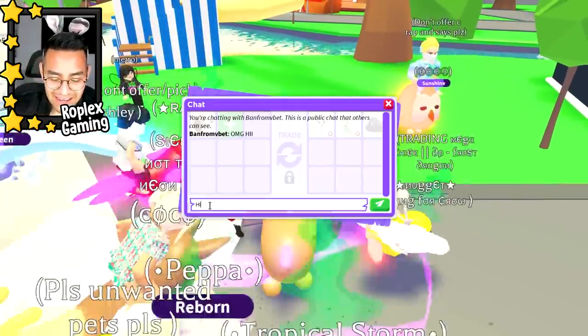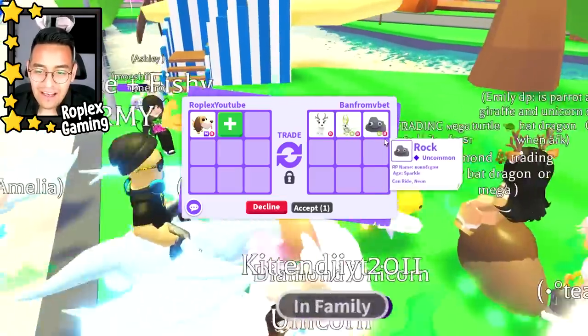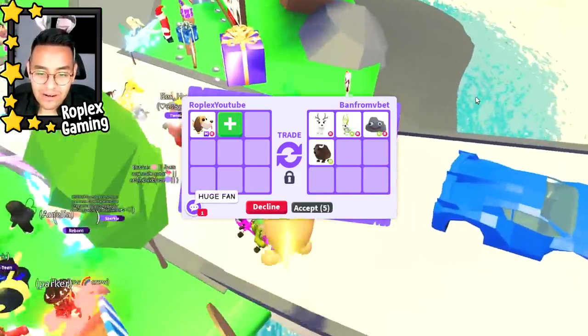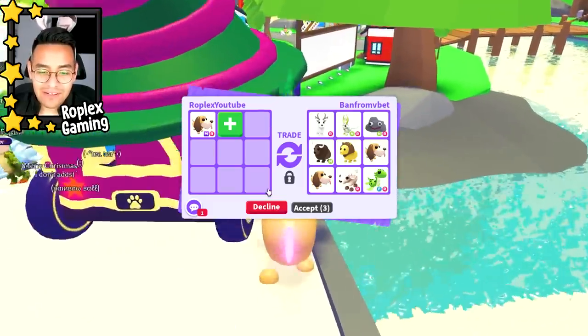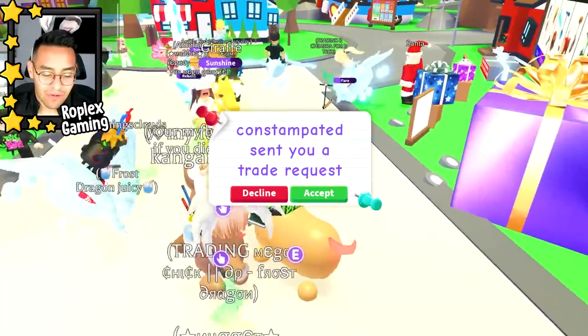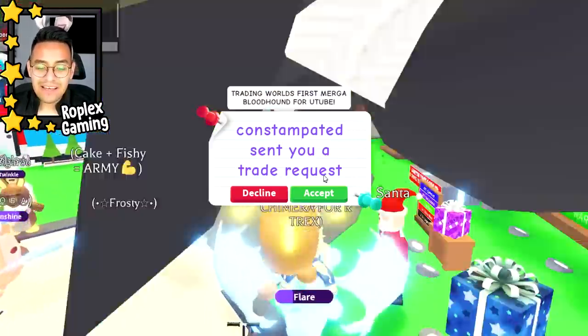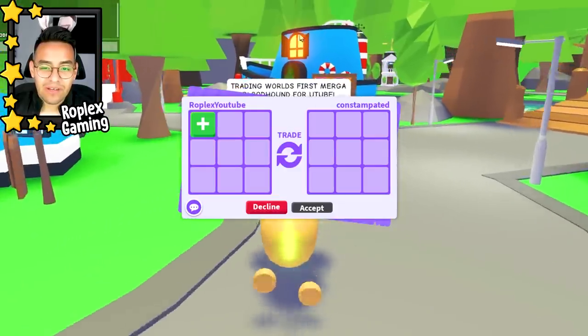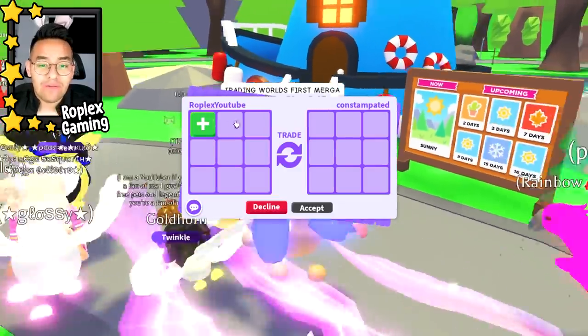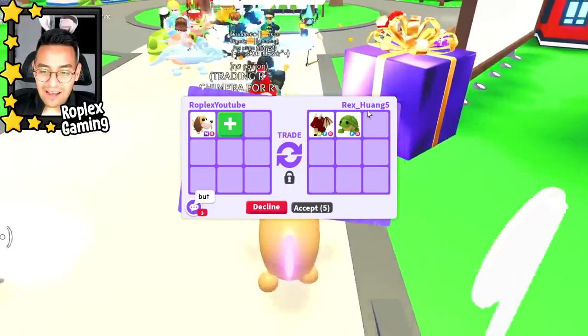Ban from v bet is up next - neon gold horn, neon rock, and rideable arctic reindeer. This is not that bad either, honestly. I don't know if the bloodhound is going to be worth a lot or not because it's literally one of the new pets in the UGC area, and it's not Robux - I thought it was Robux but it's not.